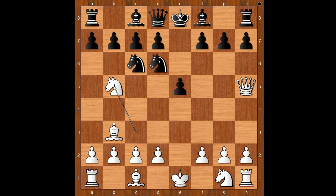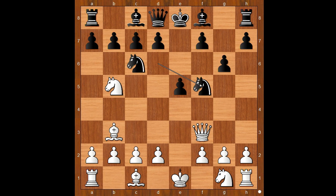Black to move. g6. The knight is not for free — if Knight takes on b5, then Queen takes on f7, checkmate. Back to our game. After g6 we have Queen to f3, insisting on visiting the f7 square.